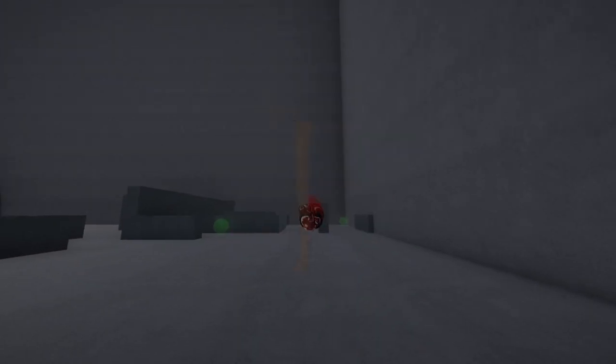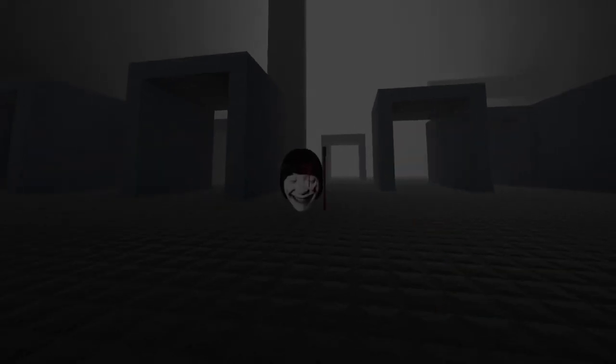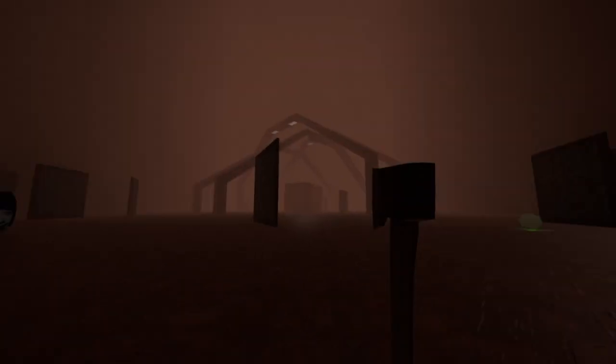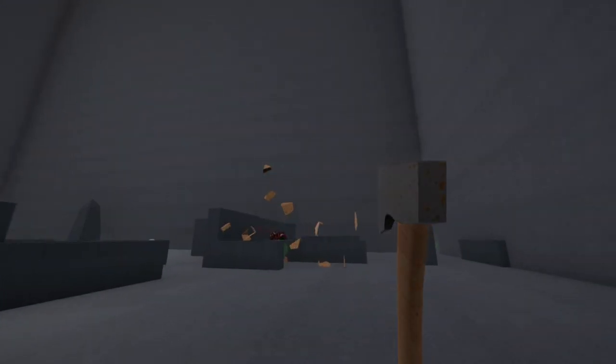This is Absolute Insanity's Weapon Breakdown. Today I'm covering the axe. It's one of the starter weapons in the game and the axe has a limited range, but the cool thing is that if you miss a throw, you can pick it back up and try again. Hitting most targets will make you lose the axe, except for the drones.